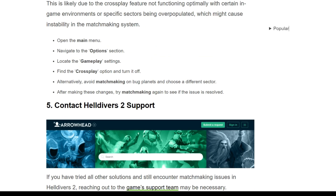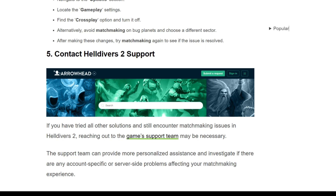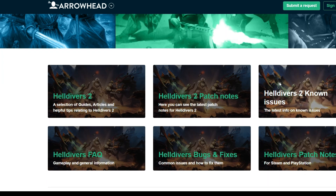After making these changes, try matchmaking again to see if the issue is resolved. The fifth solution is to contact Helldivers 2 support. If you have tried all other solutions and still encounter matchmaking issues, reaching out to the game support team may be necessary. The support team can provide more personalized assistance and investigate any account-specific or server-side problems affecting your matchmaking experience. You can go to the support link shown on screen to reach the matchmaking support team.